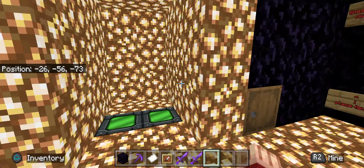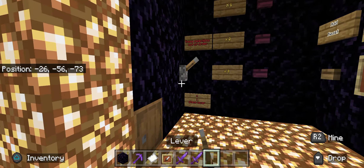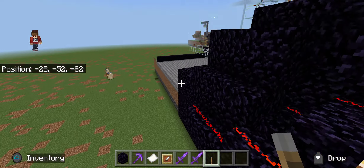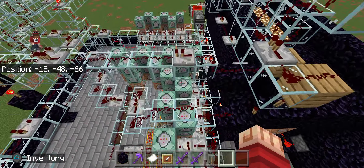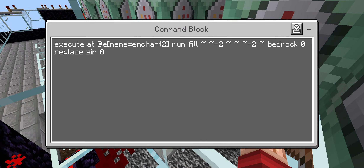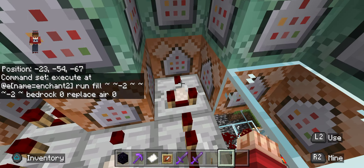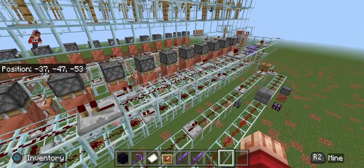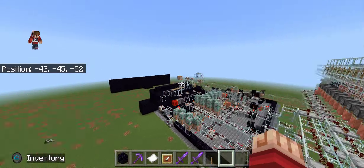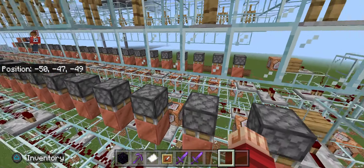I'll show you the setup real quick. Go ahead and get my lever. That's a little setup. I change up a few things, like the way it places the stone. What it does is when you select it, it clicks it. It turns the spot that has air into a cobble, or into a bedrock. When you select it and add it, it then turns any bedrock within this line to redstone.